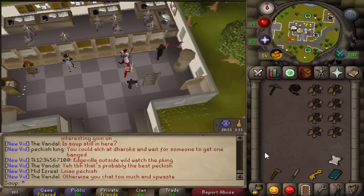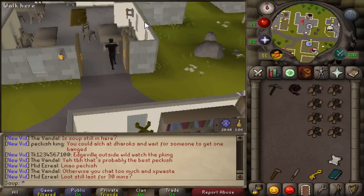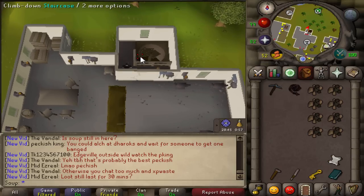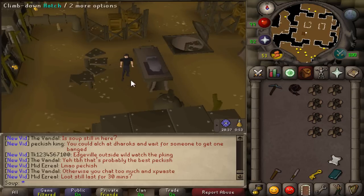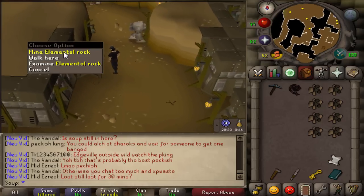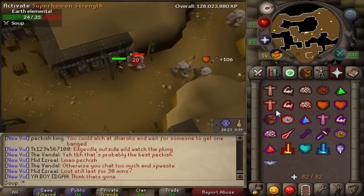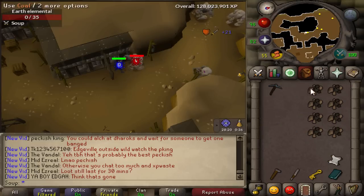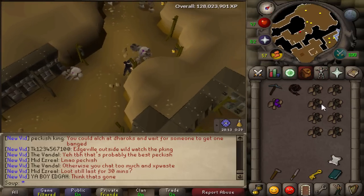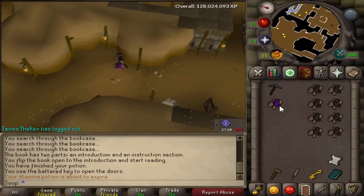Once you're in Seer's Village, bank if needed, then head to the room with the anvil and open the odd-looking wall - you'll automatically go through and climb down the staircase. You need to kill an earth elemental, which will drop elemental ore. Try to mine the elemental rock and it will pop up. Kill them - they're not that strong. Get two elemental ore just in case. Then use the elemental ore and coal on the furnace in the southern part of the room to make elemental metal (elemental bars).